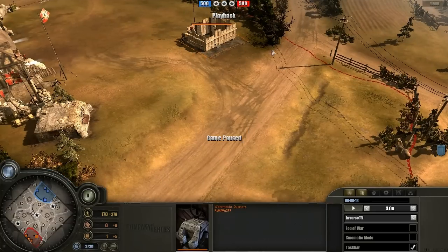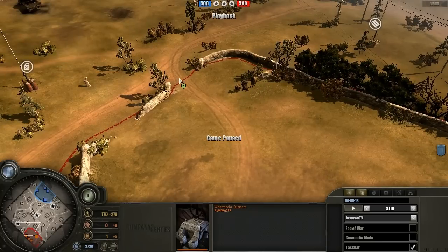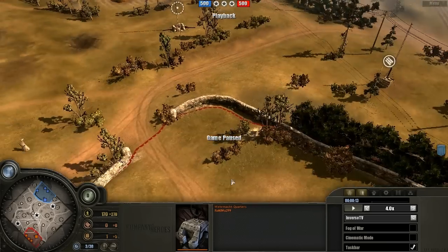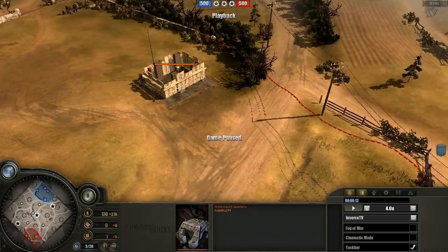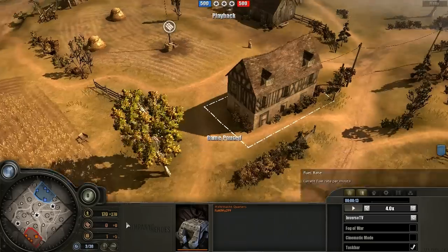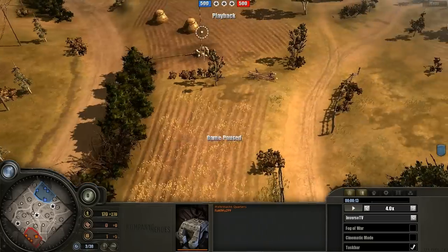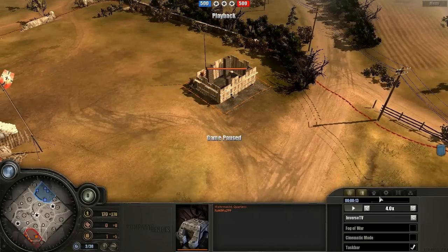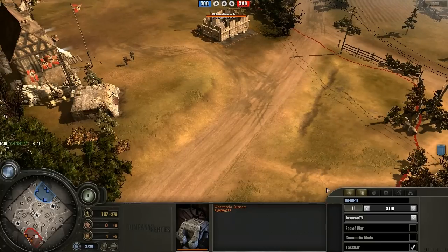Putting the Wehrmacht quarters on the right-hand side is going to make any pushes to the right-hand side of the map far more powerful because all reinforcing units will be right around there. By contrast, putting it on the left means all units are over there, making holding the left fairly easy. On Longer, the right-hand side is technically the better side for a Wehrmacht player — a lot easier to hold, and there are the two fuels on that side.